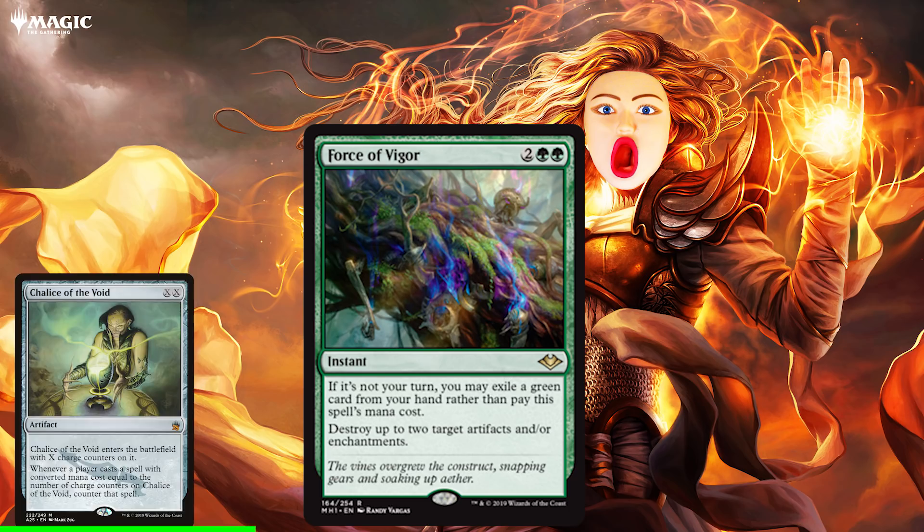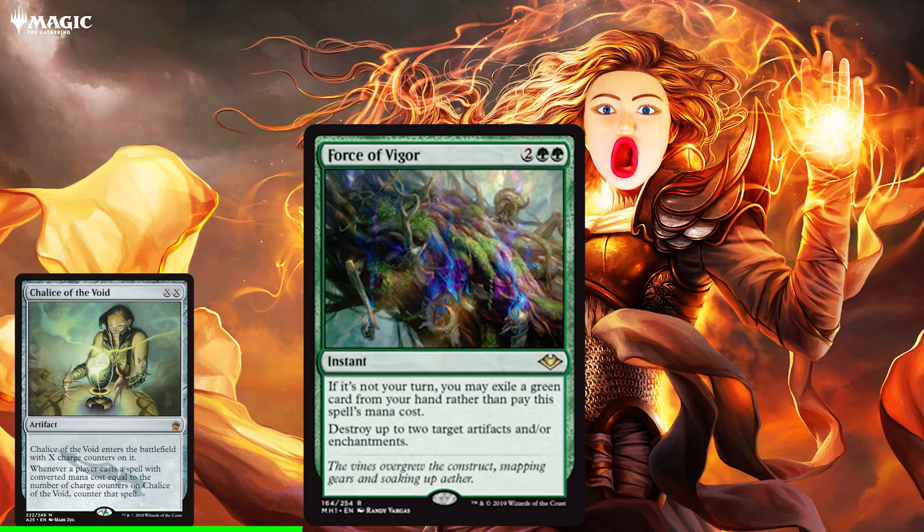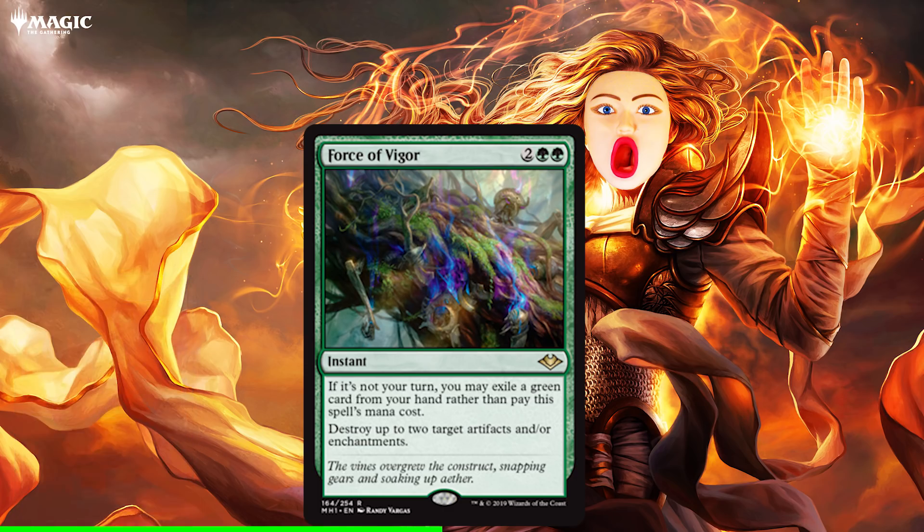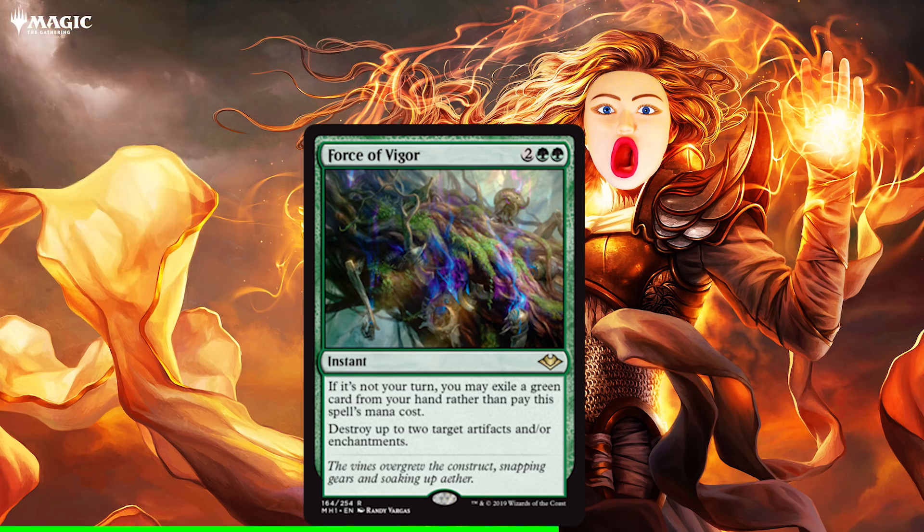First of all, let's say our opponent plays Chalice on one. The problem is that most anti-artifact and enchantment cards cost one and will not be able to take out Chalice. But Force of Vigor gets around that. And likewise, if our opponent plays Blood Moon and turns all of our lands into mountains, that would be bad, but with Force of Vigor we can take out Blood Moon.